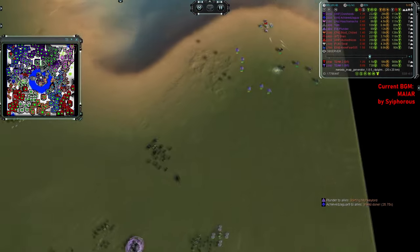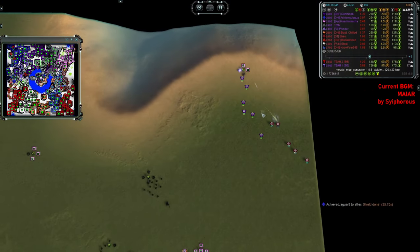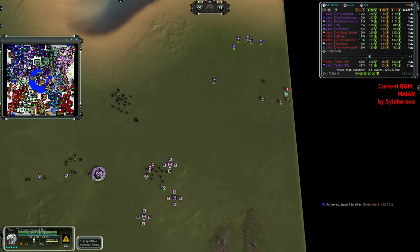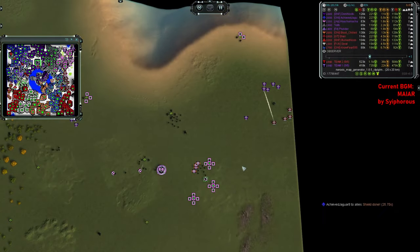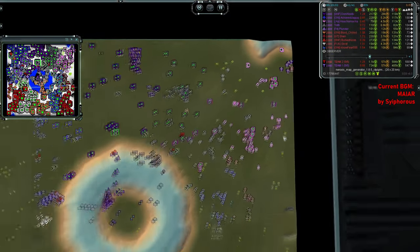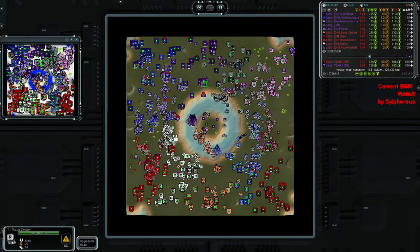Look at this — a bunch of T2 gunships being dispatched to destroy those Titans. Of course, these gunships are practically invincible right now because Donny's air is in the area. However, they did their job — they destroyed so many mass extractors, it's kind of crazy. They could keep going and destroy even more, but they just kind of stopped moving there. I guess Shen is microing something else in the meantime.